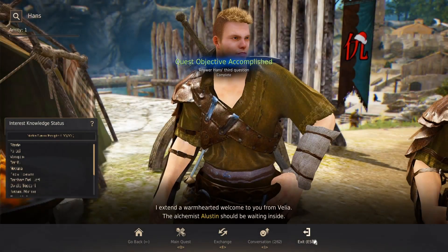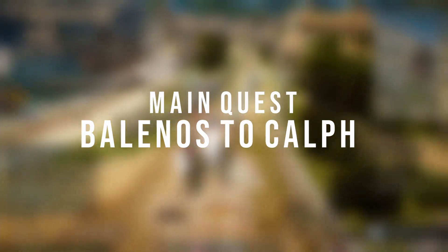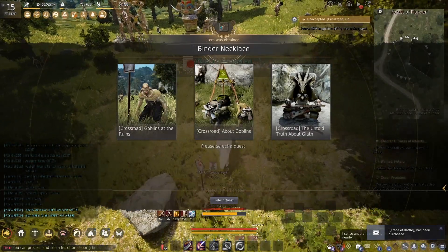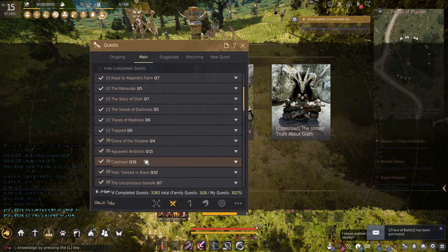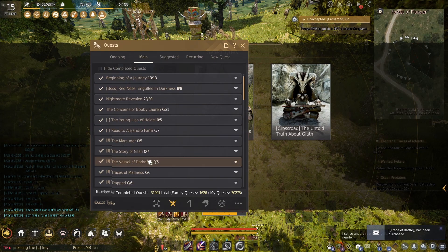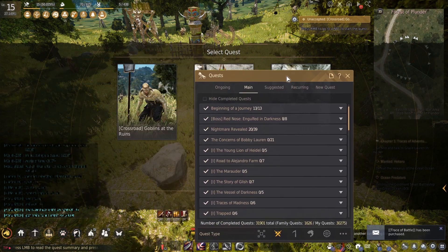So we have a new character now. First thing we do: let's do the main quest. Pretty straightforward. When it comes to the crossroads of the goblins, it doesn't matter which one you choose because all of them have two quests. But I would still recommend doing every crossroad once for the knowledge and titles each one gives.